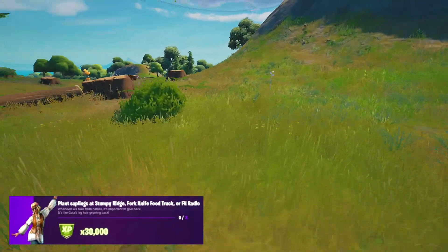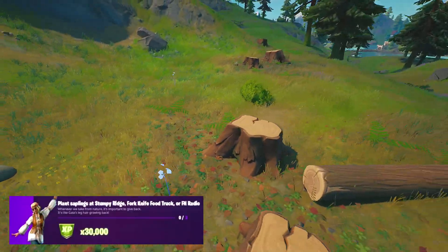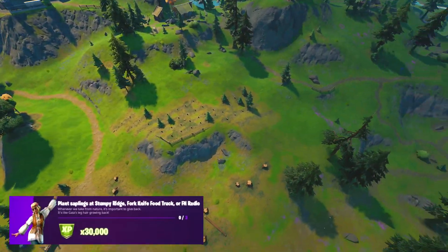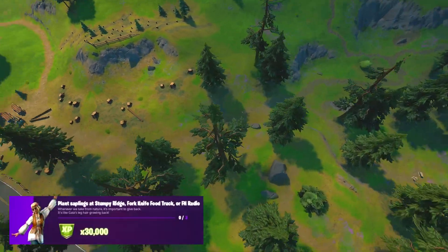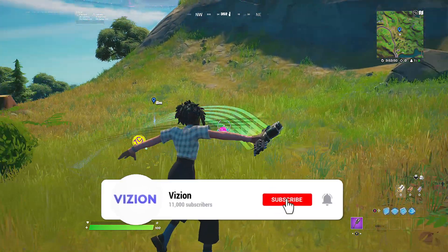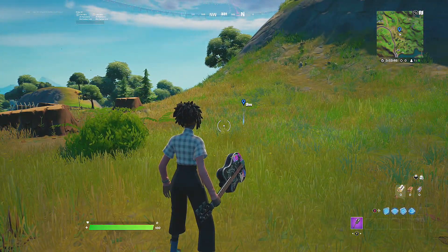That's how you complete the week 6 epic quest inside of Fortnite Chapter 2 Season 7. If this video helped you out, consider dropping a like below. Also check out the other challenge guide videos I've done today, and if you haven't completed any of the legendary quests yet, check out those videos as well. Thanks for all the support and for watching to the end — I appreciate every single one of you, and I'll see you guys in my next video.